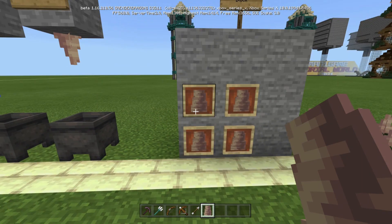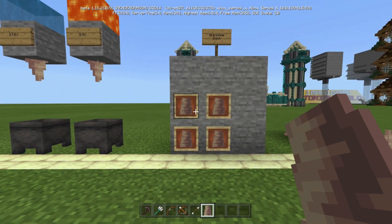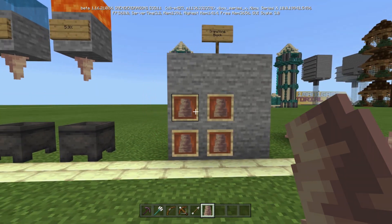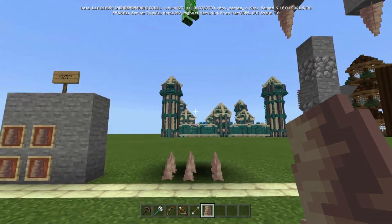We don't have the dripstone block yet, but when we do, this will be the crafting recipe for it: you take four of these pointed dripstones and put them in the bottom-left making a square. They also do damage to mobs.